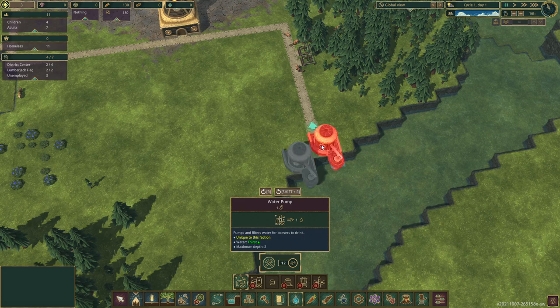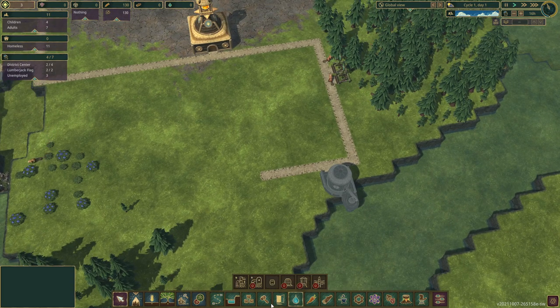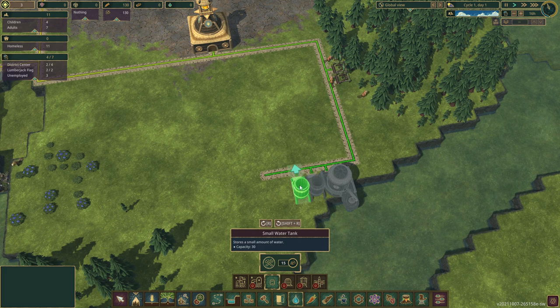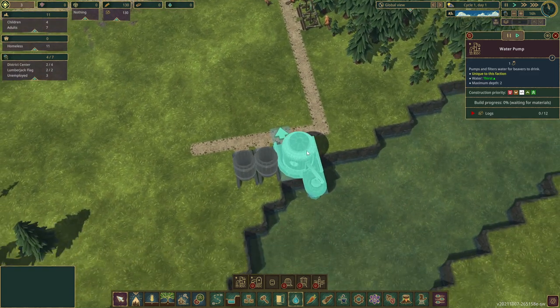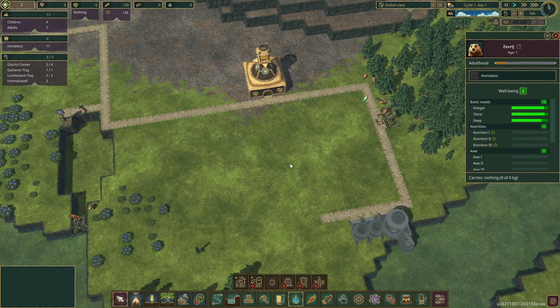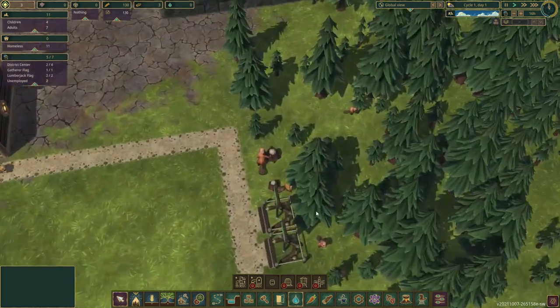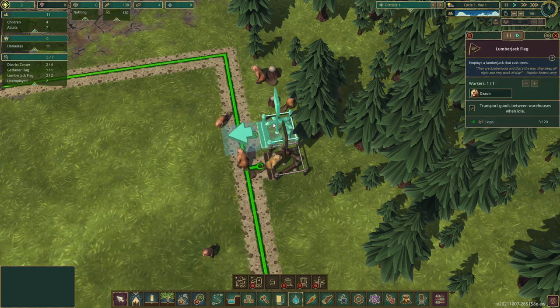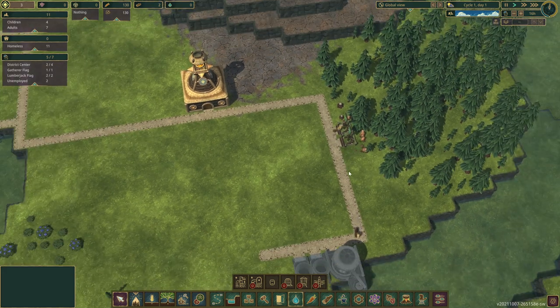We're going to get a water pump. I'm going to build it here, and plan a path that extends out. We'll build a little water pump, and then get a couple of small water tanks, say here and here. A beaver will come, work the pump — the pump might work automatically, I don't remember. Then they'll carry the water and put it in the tanks, because every day our beavers will consume a certain amount of food and a certain amount of water. They'll also grow up to be adults. We've got a few logs coming in. Look at them carry those logs! Later on we'll need dedicated log storage to hold larger supplies.